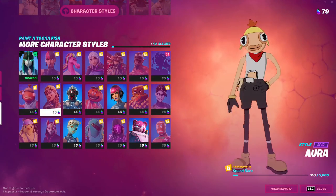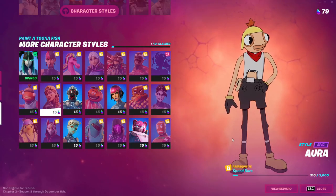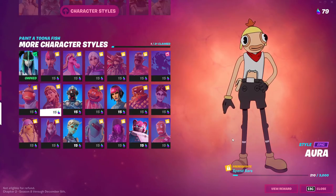For the spend 3,000 bars challenge, this one is quite easy, especially this season since it's all about gold bars. You can get 3,000 in no time — maybe five games with friends, complete challenges, and spend them.